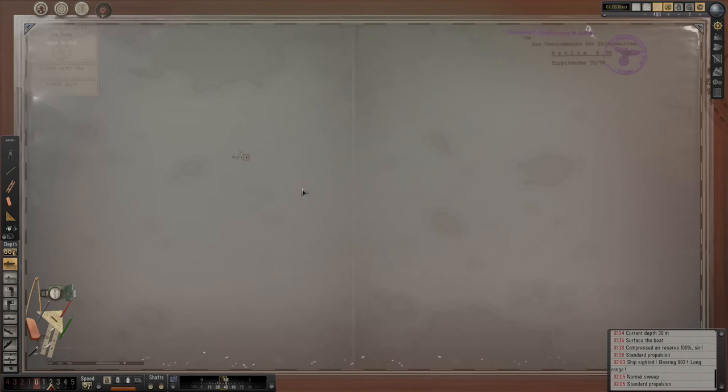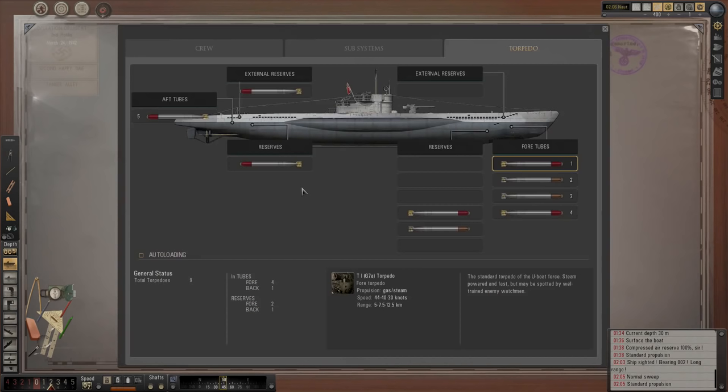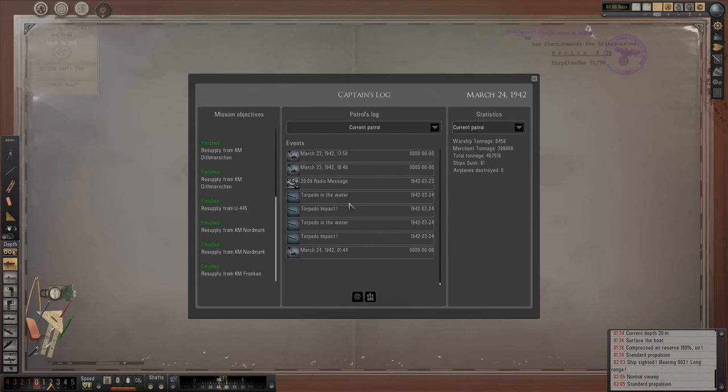So we can see her coming down there. I'll continue to plot her course, do a speed check and get in position so we can potentially do an ambush. We've got steam torpedoes in the rear — it would be good to have a rearward shot and get that external reserve in. Yeah, that looks pretty good.